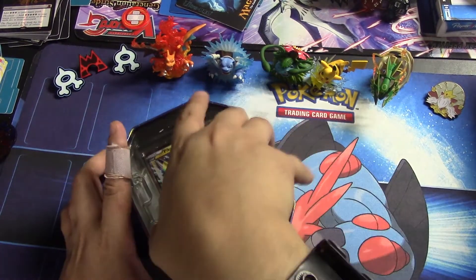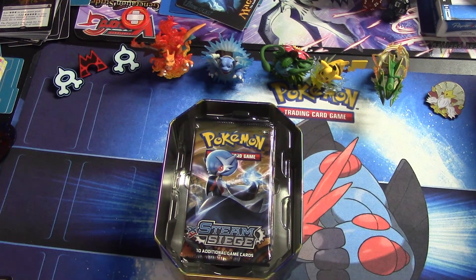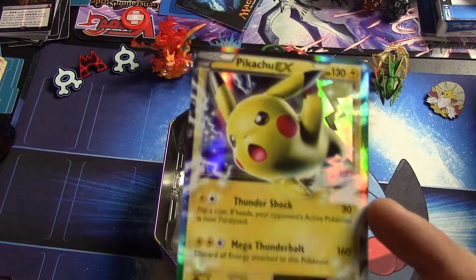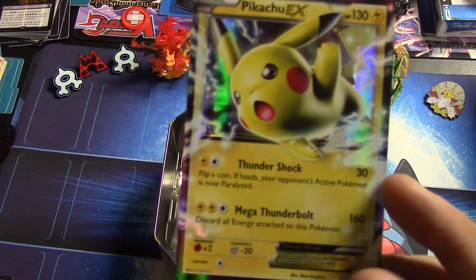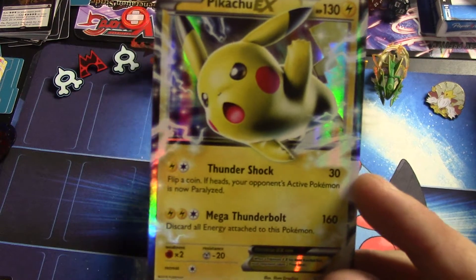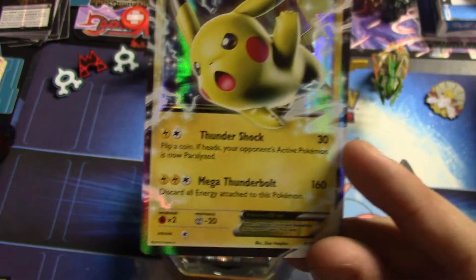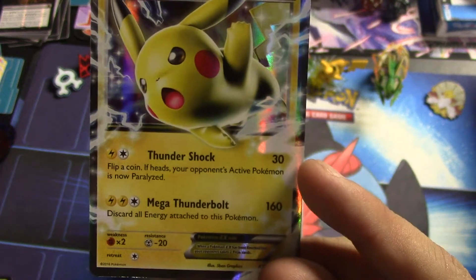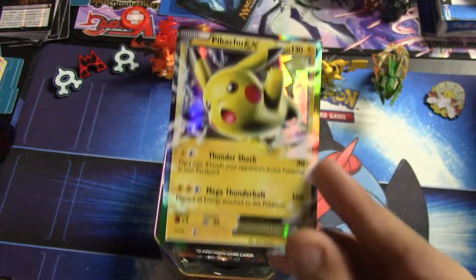We have a code card which I'll be using for the online client — I'm trying to earn a lot on there so I can start videos of it. And there is our Pikachu EX. He has Thundershock for one lightning energy and a colorless — deals damage, then you flip a coin: if heads, your opponent's active Pokemon is now paralyzed. Then Mega Thunderbolt for 160 — you discard all energies attached to this Pokemon.